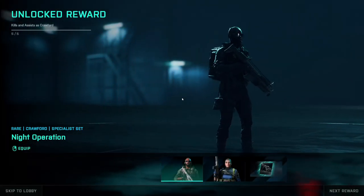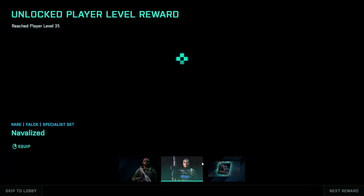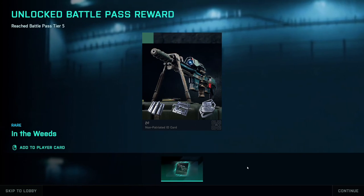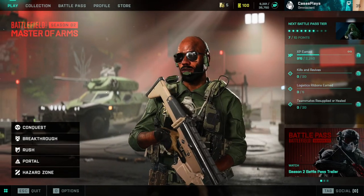Let's return to the main menu. So far I like the changes — it's definitely better. As far as the specialists go, the main menu takes a second but you kind of get used to it pretty quick. Looks like we got a new outfit for Crawford, another one for Flack, and a new calling card.